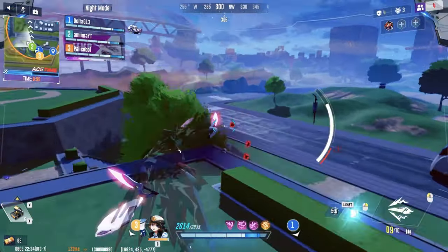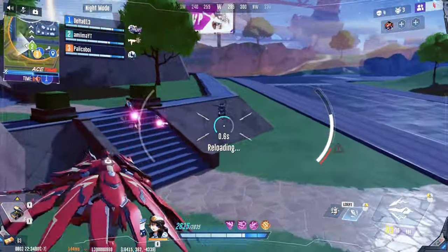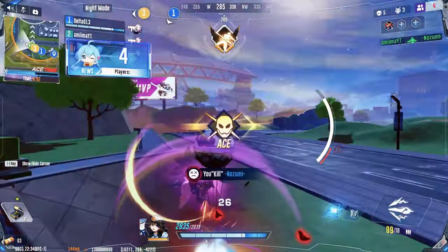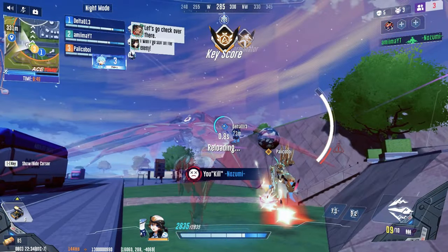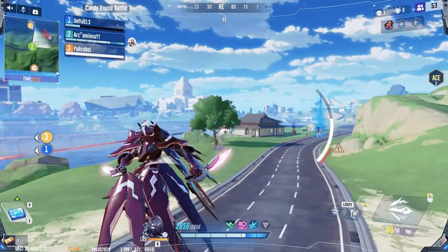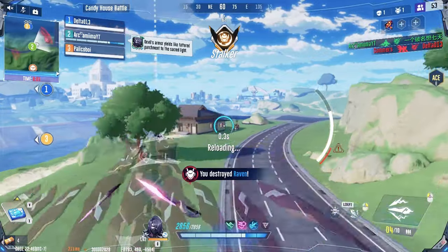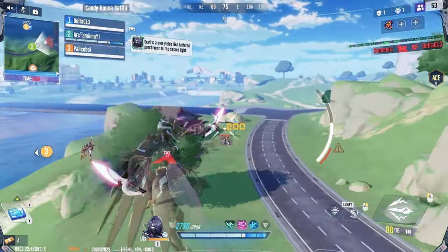Michael's combat skill, Piercing Feather, comes in two parts. Stage 1 is a spiral charge forward, piercing through any mecha in the way for 200 damage. Stage 2 is a backwards dash, releasing a short AOE in front of him that deals 300 damage to any mecha within range. So with his combat skill alone, Michael can easily deal 500 damage to an enemy, all while maintaining a high advantage over his enemies.